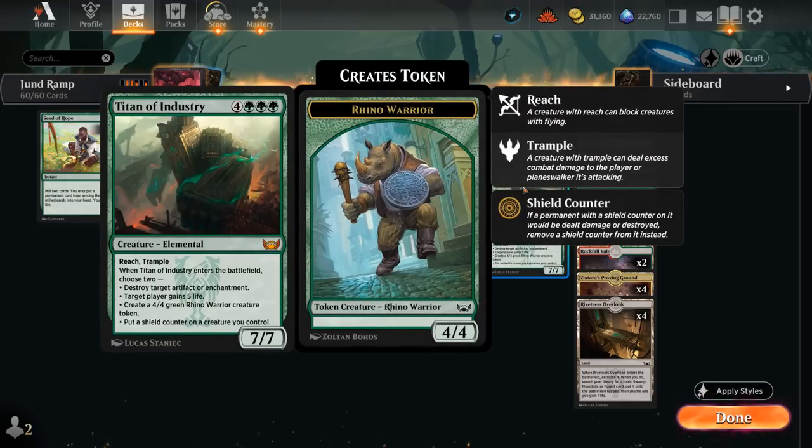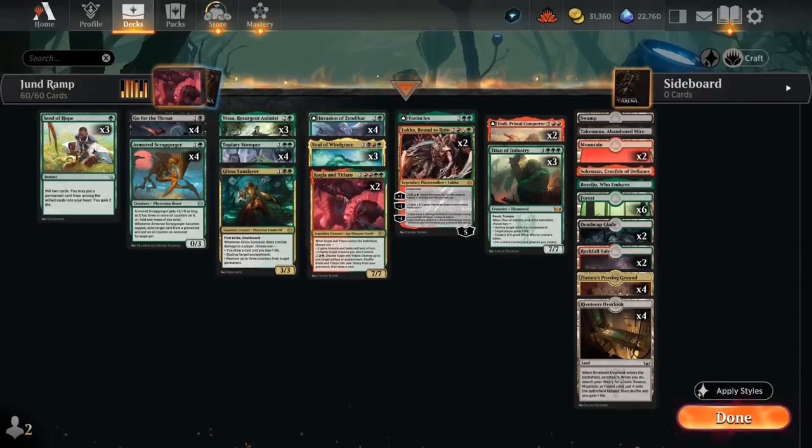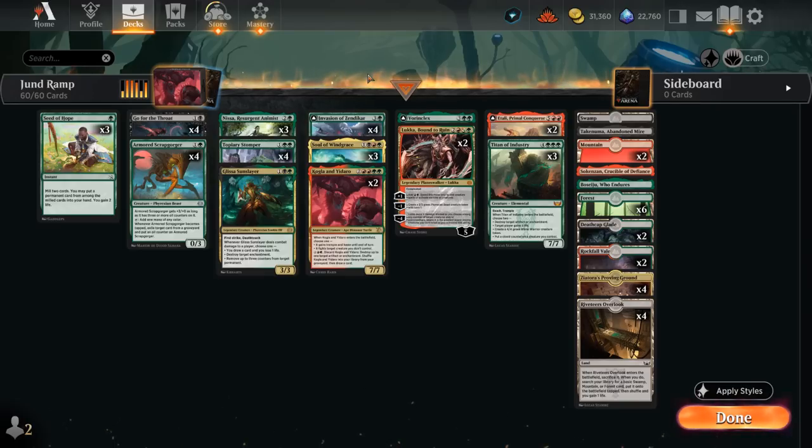Titan is another great seven-drop we can curve into. Kogla and Yidaro at six mana also has the flexibility of discarding it from our hand for four mana to take out an artifact or enchantment and draw a card — put Kogla back in our deck and shuffle. We can also cast it for six mana as a 7/7 that can either come into play with Trample and Haste or fight a creature we don't control. Tons of flexibility there.